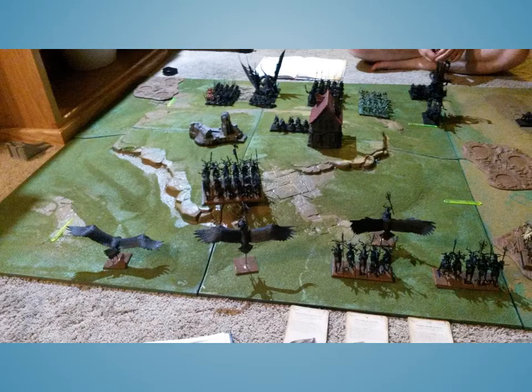Starting with the Wood Elf deployment, I'll go over deployment for both simultaneously. On the far left we have a Great Eagle, followed by 12 Wild Riders each having shields. Next we have a Spell Singer level 4 on a Great Eagle, 2 groups of 5 Sisters of the Thorn — the Spell Singer is next to those Sisters — and a BSB on a Great Eagle behind the Wild Riders. The goal there is to prevent frenzy baiting and allow me to move freely.